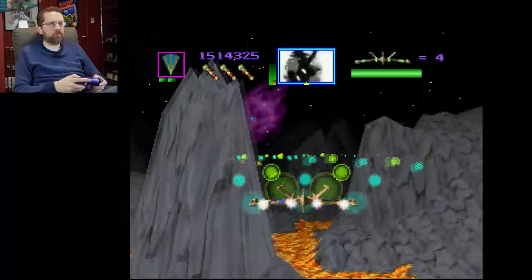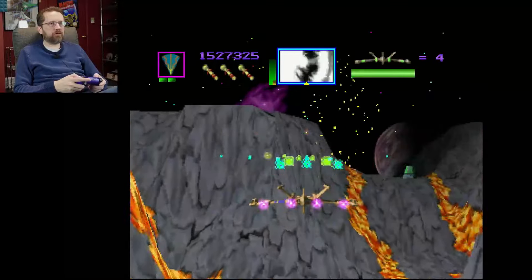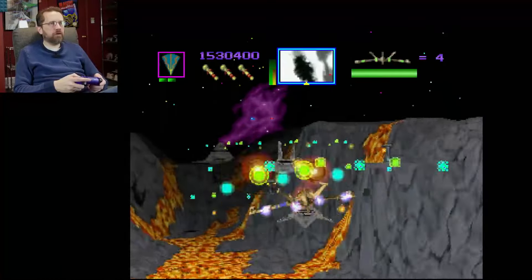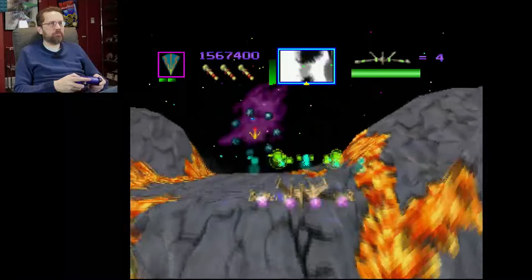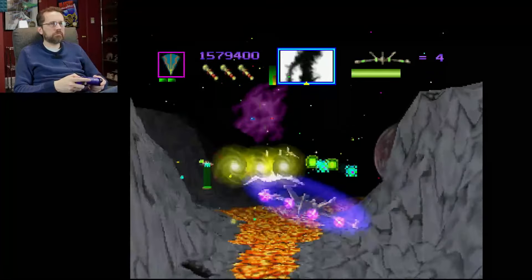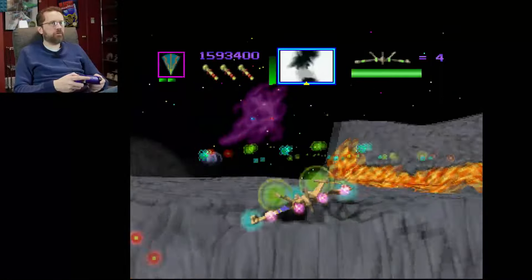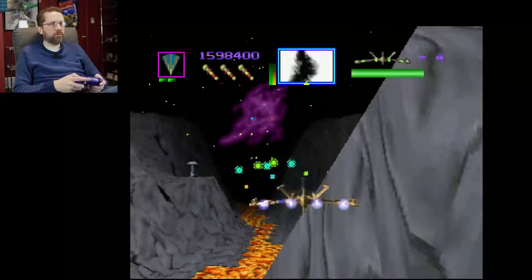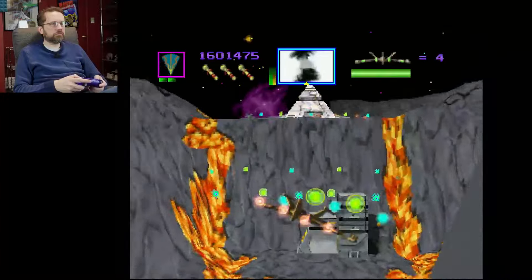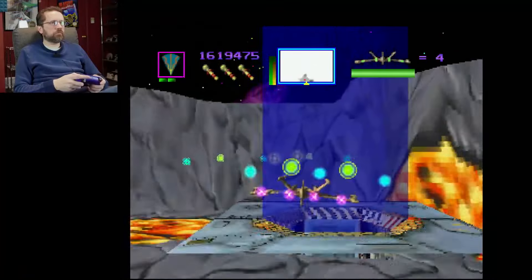That's a weapon I haven't picked up yet, but I'm just going to keep this one. Why would I not want this weapon that spreads out? It's hard to hit things in this game, so you need your shots to spread out. The shots might be kind of weak, but you can see I'm taking everything out, and this weapon is still at level two. Sometimes you hit a wall and it doesn't hardly damage you at all, and other times it kills you fully.